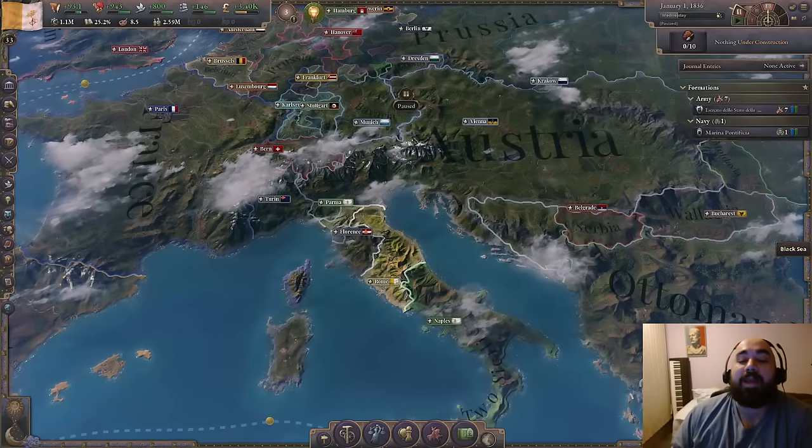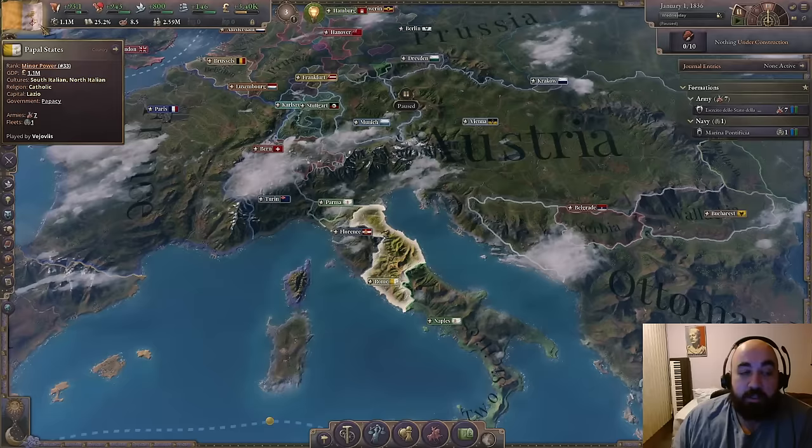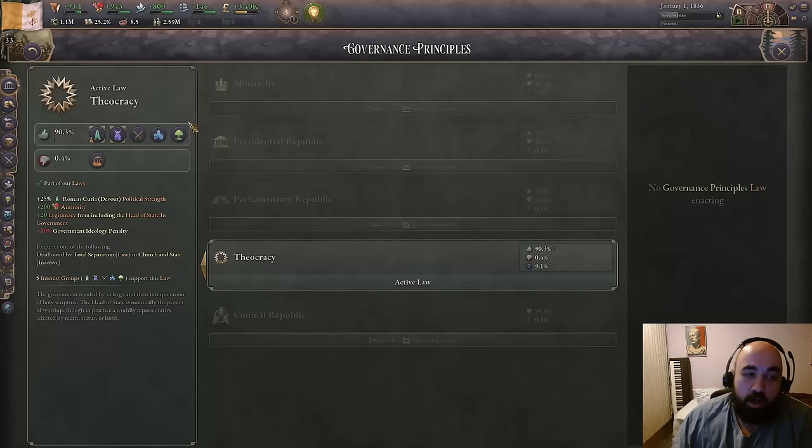Hello and welcome back. Today we are going to be doing a new Starting Steps video for the Papal States, which was the Wealth Vote, aka Patreon winner. Except it's not really going to be Papal States. We're going to be playing Rome, and we are going to be converting to Rome as quickly as possible. That's because the Papal States tag is actually the Rome tag — it's the exact same tag.